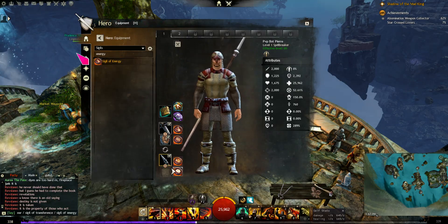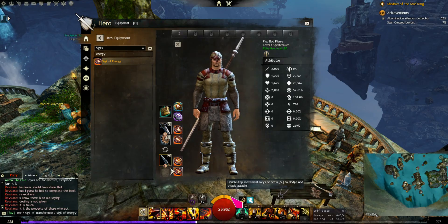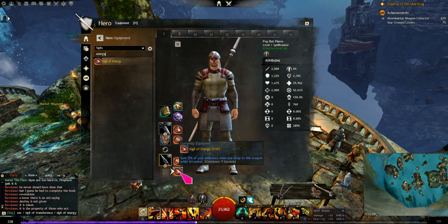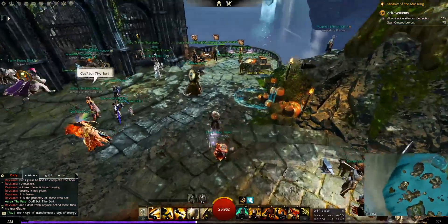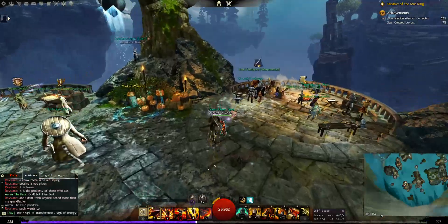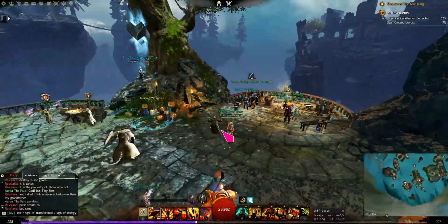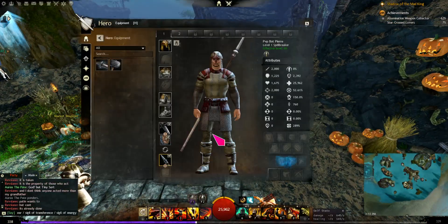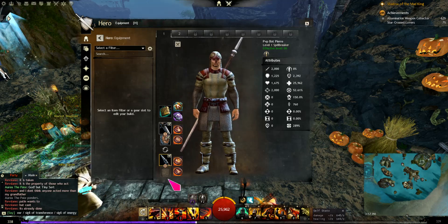I mentioned on the other video that Energy is very popular. This is your endurance bar, which allows you to dodge. With Energy, you gain 25% of your endurance when you swap weapons. So if you can't dodge anymore, swapping to that weapon lets you regain endurance faster so you can dodge more. Dodging and movement are very important in PvP. So we've now put together a build, and that was the point of this video.